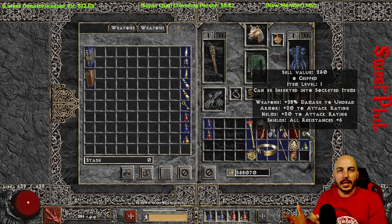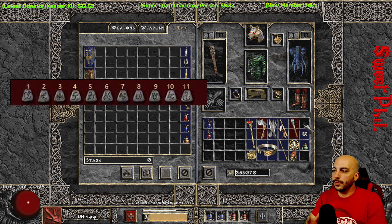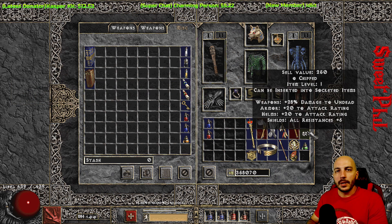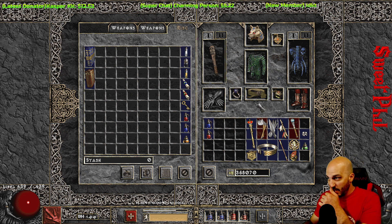Any type of gems you find early on — and also any runes — are things you want to keep. Runes are going to be needed for runewords and they're super sought after, especially in the first few days of a D2R launch. You can use gems for lower-level cube recipes: take three of the same gem, like three chipped diamonds, cube them together and they turn into a flawed. Three flawless turn into a normal one. Keep going and you could get a perfect gem even in normal — I usually aim for a perfect amethyst to use in a caster belt.